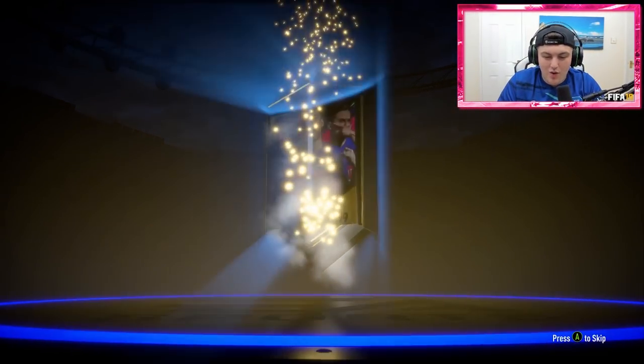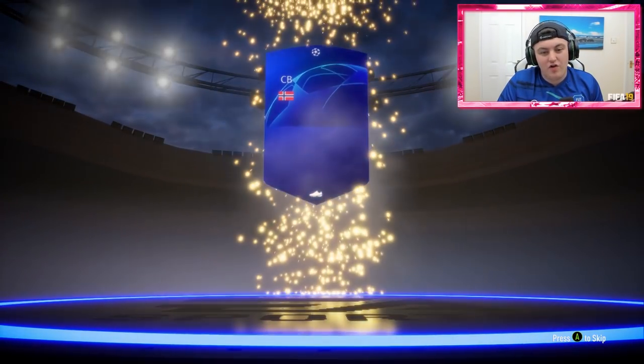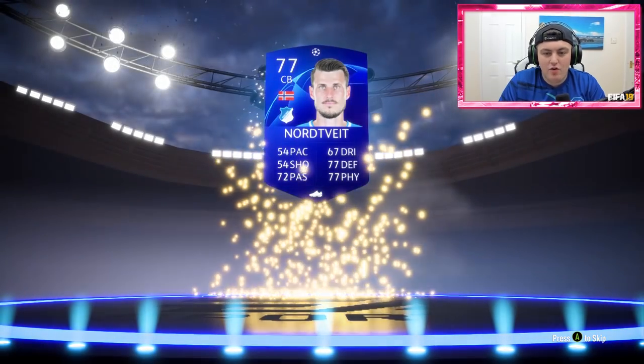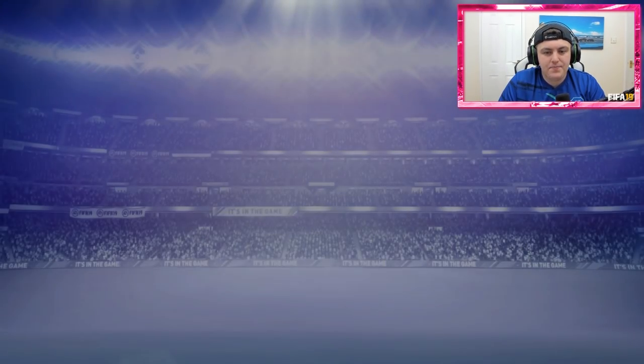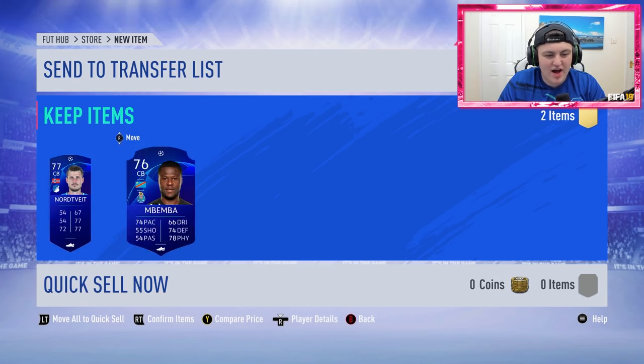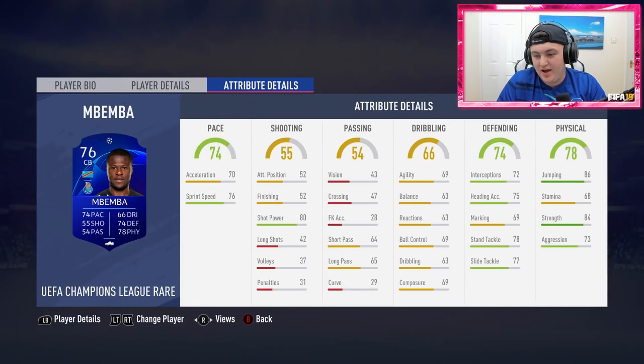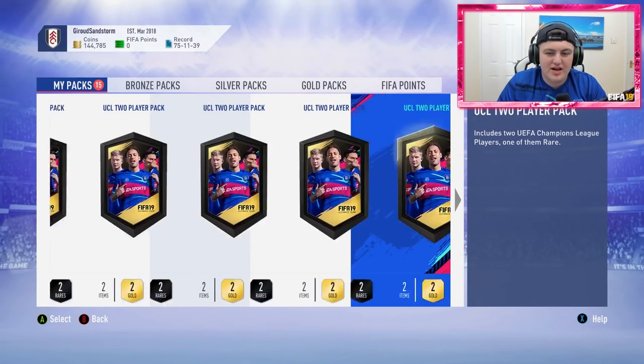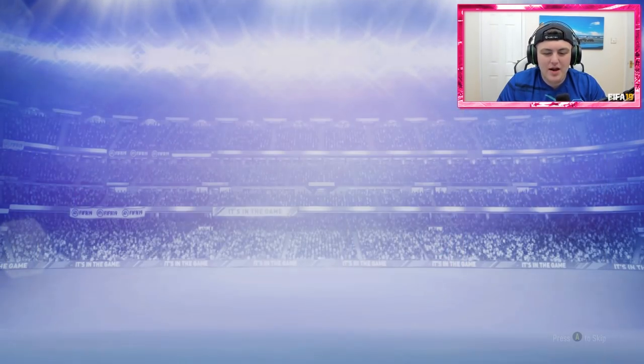Ten packs in and still yet to get a walkout. Come on EA, give us something good. Pack 10 — it's a non-board. Oh my God. That is painful. That is horrible to look at. Mbemba? Are you kidding me? That is awful. Come on EA, you can't do that. You've got to give me a walkout after that.